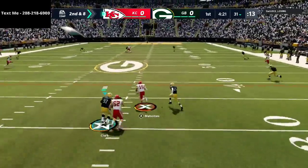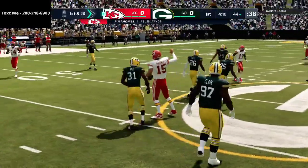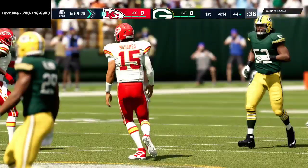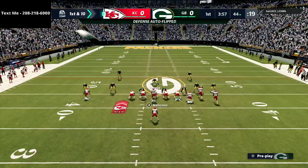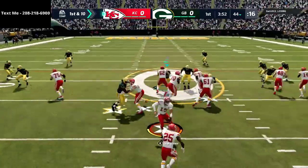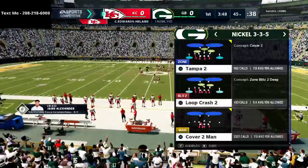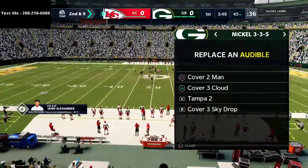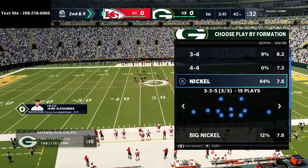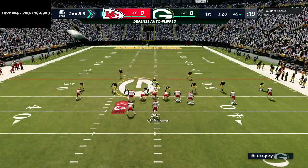One mistake I just made — I didn't get the hook zone out. I put my user on a blitz but he didn't end up getting to the quarterback. First drive, I'm just feeling my opponent out, keeping it simple on defense — not doing anything too crazy. Looks like he runs a halfback wham out of single back bunch. As the game goes on, I'm just trying to see tendencies and fill him out a little bit.